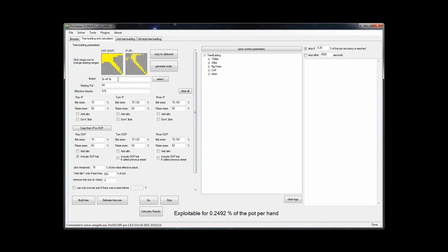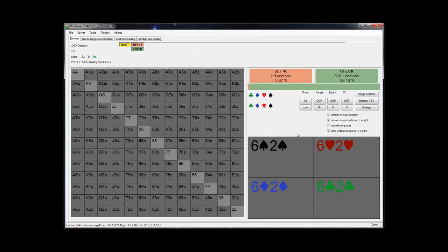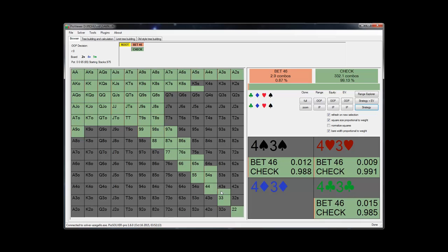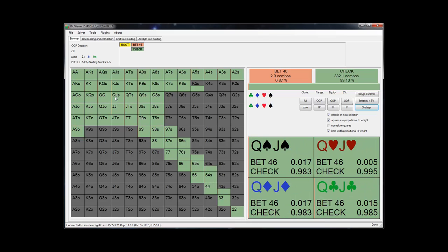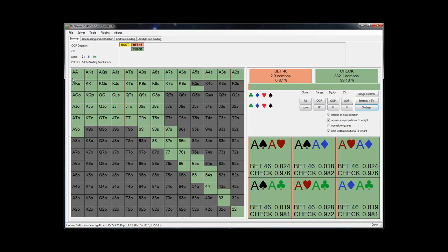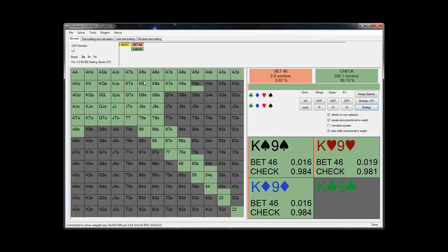So we're going to start here with a 2-9-4 rainbow board. I think the first thing that's going to be surprising to some people watching this — anything in green here is the cutoff's range. Anything in green would be checked, and anything in red would be a bet. We can see here that there's just not very many bets going on. This could be a little surprising to some people who are maybe betting a little too often in this spot.